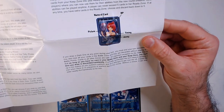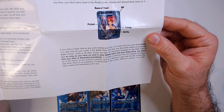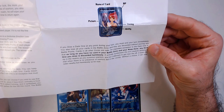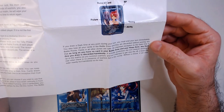If you draw the Dark One at any point during your turn, you must end your turn immediately. You also lose all your cards in the battle zone, and they are discarded without scoring any battle points. Exception: as long as you have no cards in your battle zone or keep zone, any Dark One you draw is discarded immediately — if you don't have anything, he doesn't do anything.